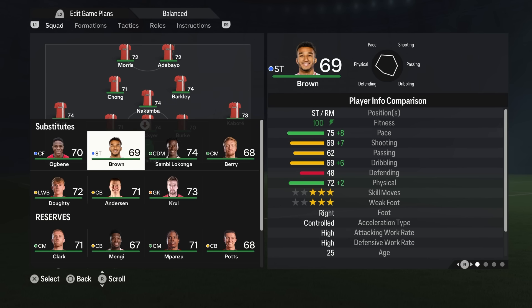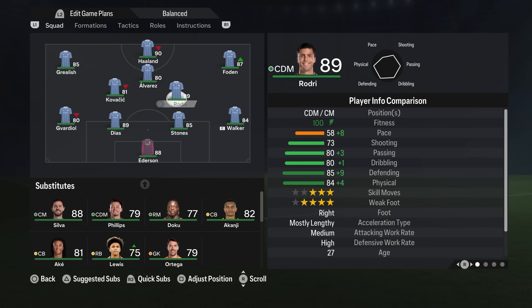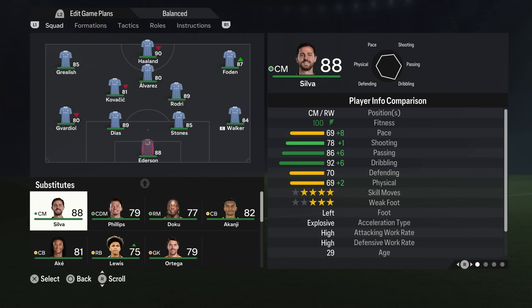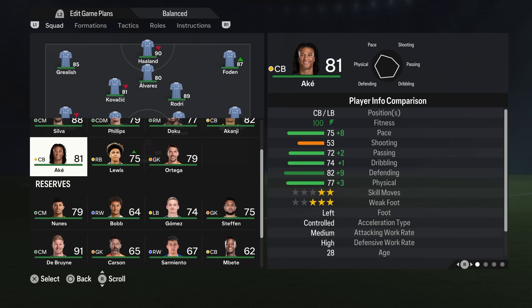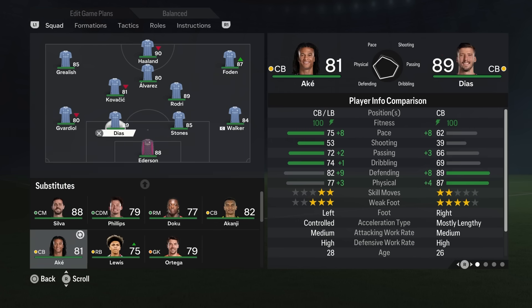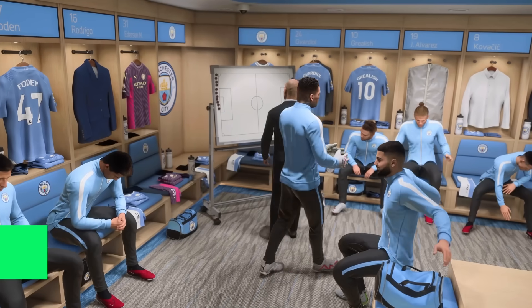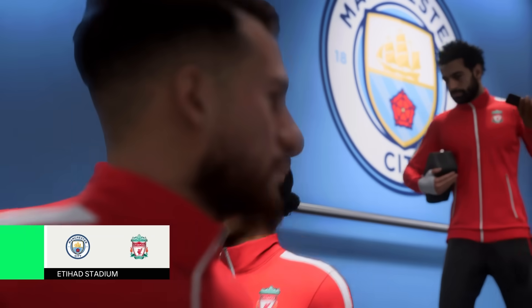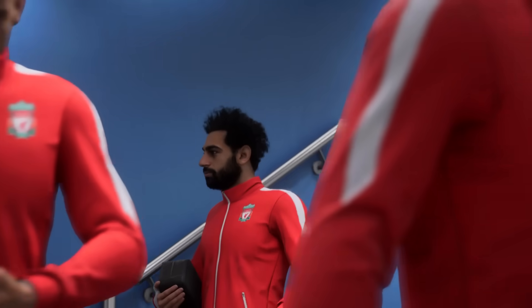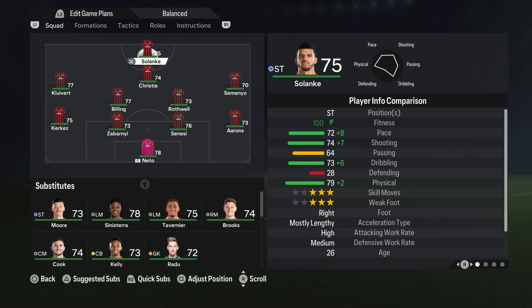Recently I shared a save on this channel with Wimbledon. It was all about finding players who had aggression over 75. I was also trying to find players who were fairly quick, had good acceleration, and were composed — three attributes that were really important for how I was trying to play: a really fast-paced, aggressive, pressing style of football. It didn't work out in the end, I ended up getting sacked, and you've been watching some of the clips from that save in the background of this video, but that's exactly how you can use Moneyball in basically every single save.